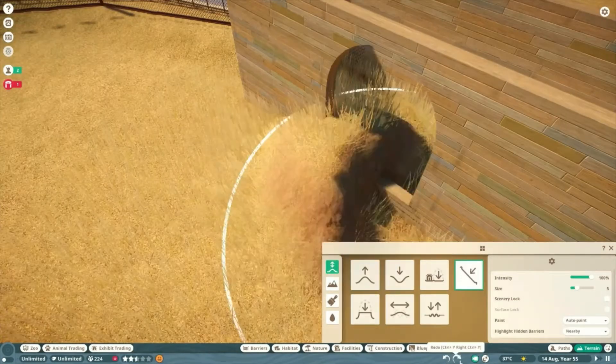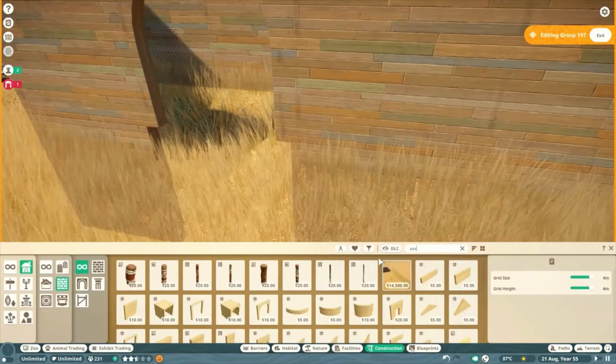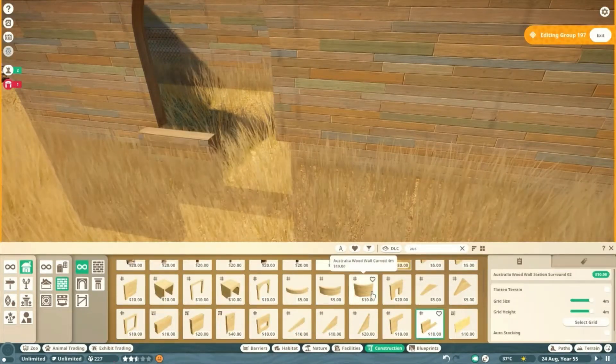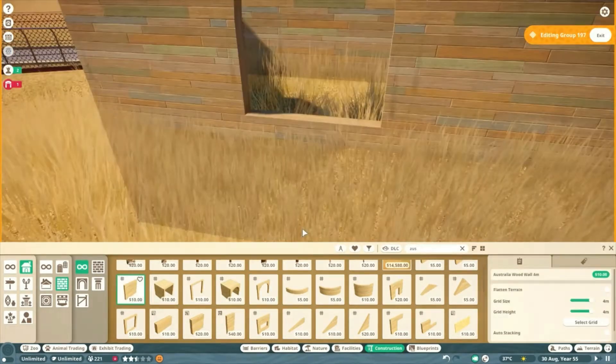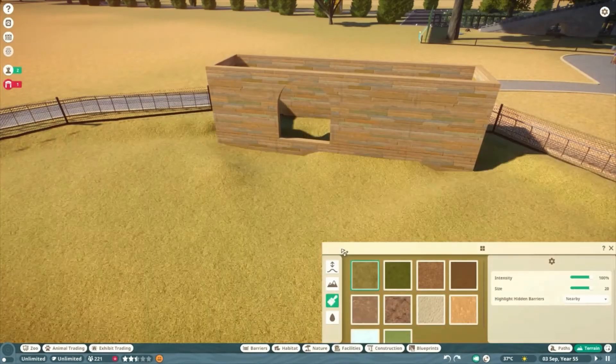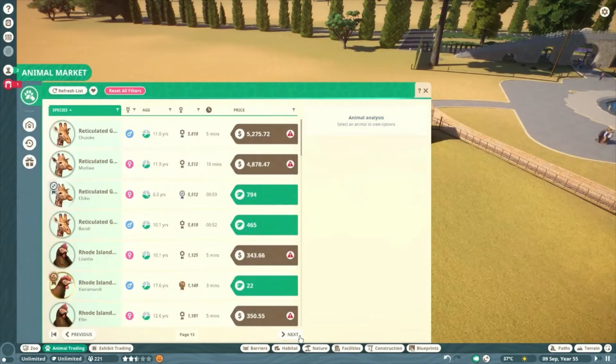I'm going to spend a bit of time messing with the terrain here trying to get it even. Because of the gate I can't do that easily and I didn't really want to move the gate since I wanted to put it in the building. So there really should just be like small pillars, or like an upside-down version of the arch.